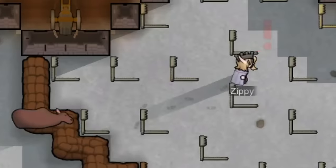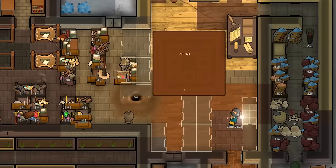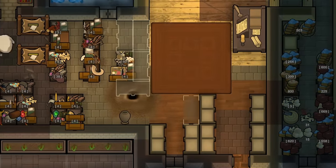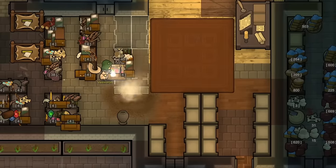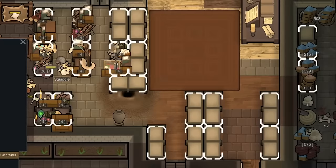This was going great until we ended up getting attacked by a moose — not to worry though. As we were working on our defenses, we had a few of our colonists focused on making some stone blocks out of chunks, so that way we could actually build some nice stone shelves to further increase our storage capacity in the warehouse.